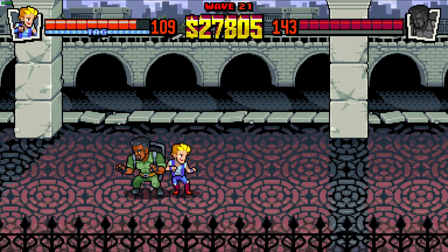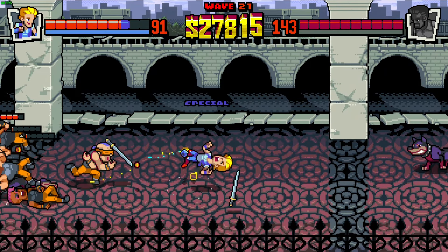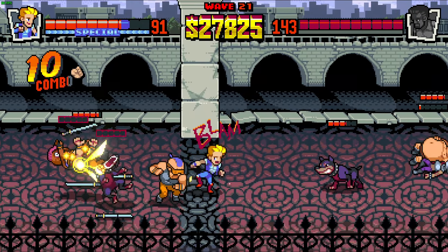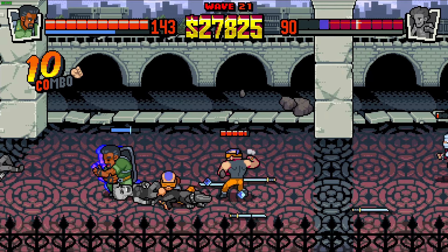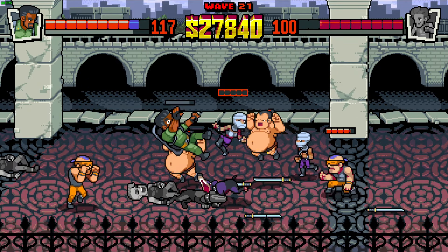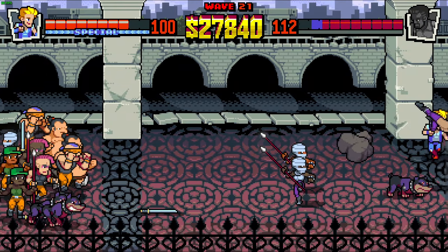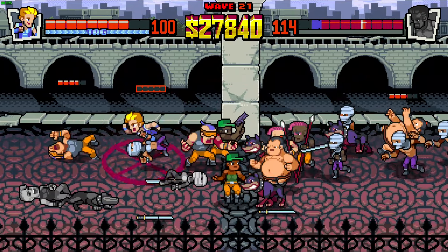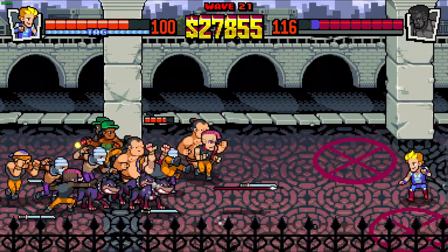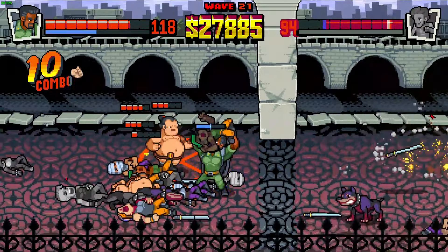And finally, the star of the update: the survival mode. You know the deal — pick a duo to play, and face increasingly challenging enemies wave after wave until you die or get bored, or the universe ends. Here you will find new backgrounds from the classic games, like the airport from Super Double Dragon or the rooftop from Double Dragon 2, the arcade version. Although there aren't a lot of backgrounds, they will often have variations in the form of hazards, like electric floors, pits, and things falling over your head. In one of the scenarios, the parking garage, you will face some cars passing on the street, which will kill most of the enemies for you — well, it will kill you too, if you aren't fast enough.